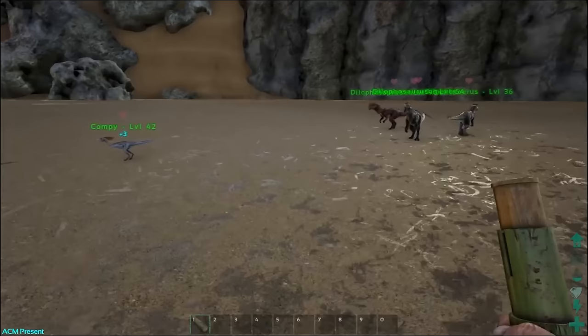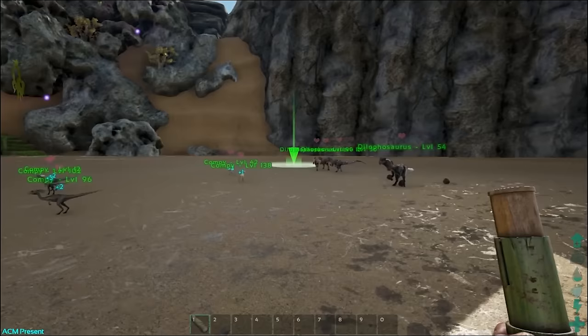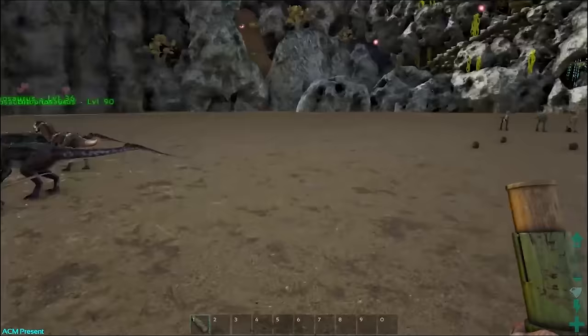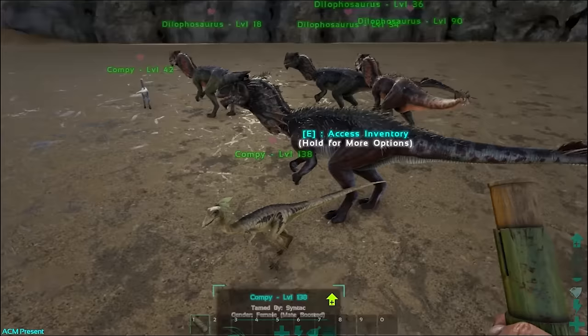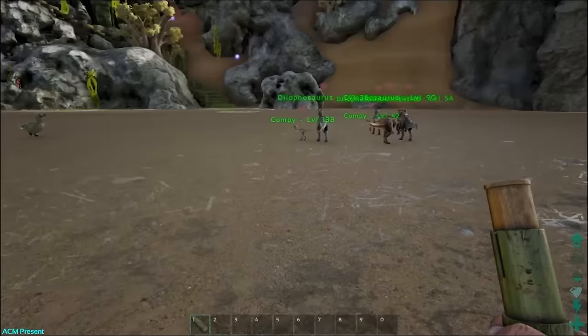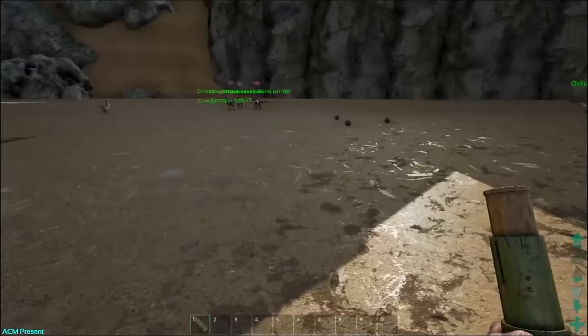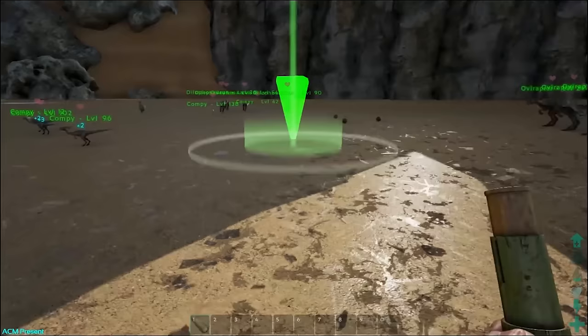Let me show you a quick example — and they should start moving. That's the new move-to command we're going to talk about in a bit. As you can see, I whistled only those guys: the two compies added to group three and all the dillos which were already in group three. The move-to command is activated by hitting comma on the keyboard — I'm not sure what it will be on console.